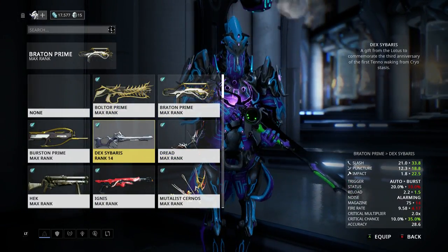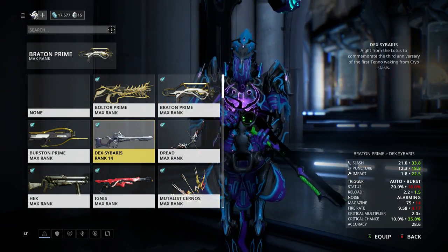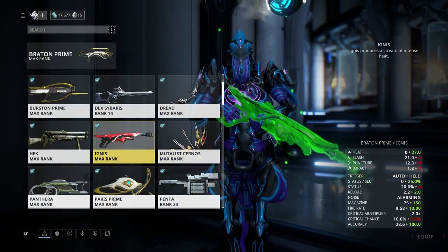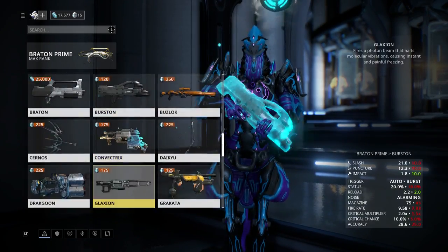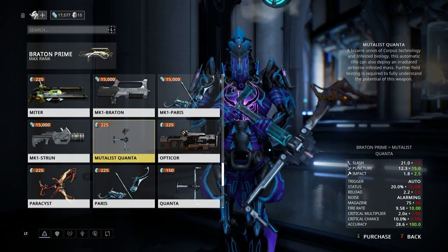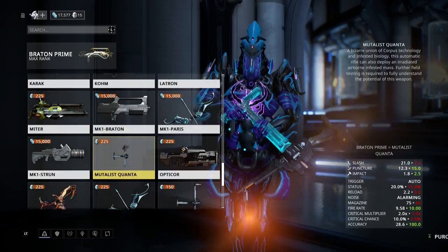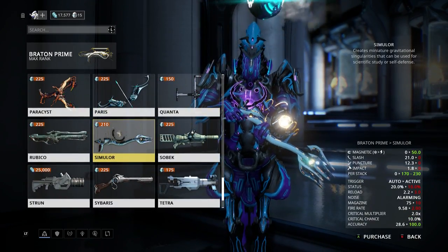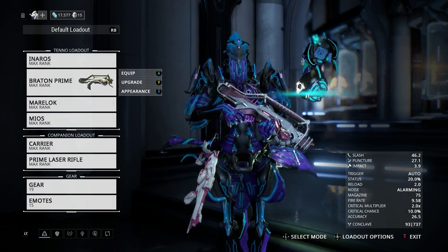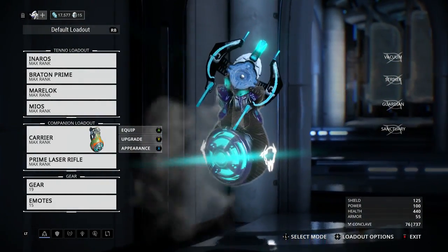I actually did this with the Dex Sybaris because I didn't know what I was going into on the practice run, and that was super easy. So you can use really a ton of things. It's level one, so if you don't have a Boltor Prime you can probably run a normal Boltor and have no problems. We're just gonna run a Boltor — frame doesn't matter, melee doesn't matter, secondary doesn't matter.